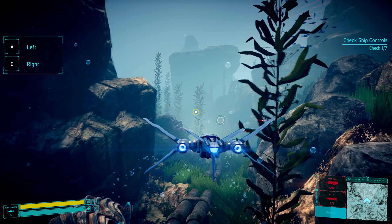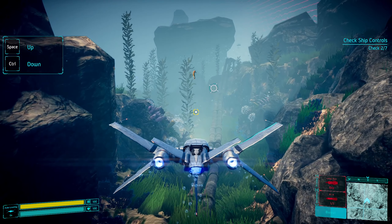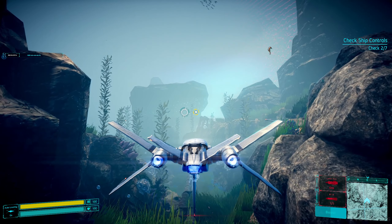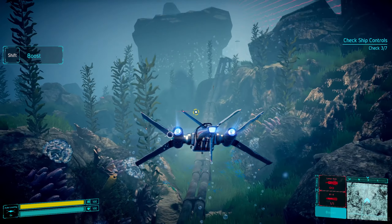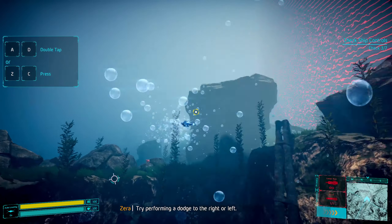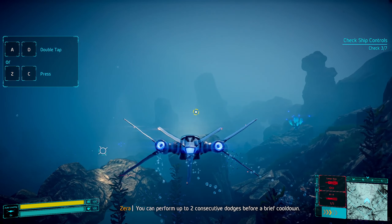Left and right. Up and down. Use the boost function to increase speed. Try performing a dodge to the right or left. You can perform up to two consecutive dodges before a brief cool down.